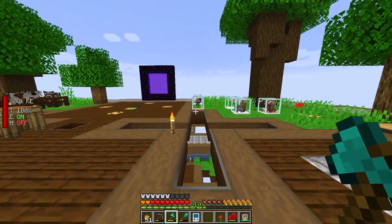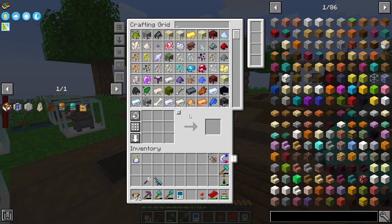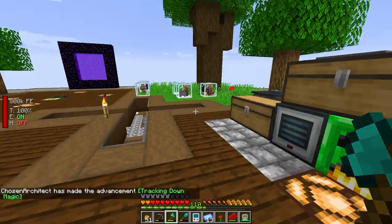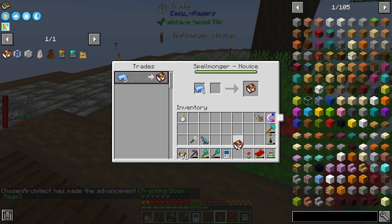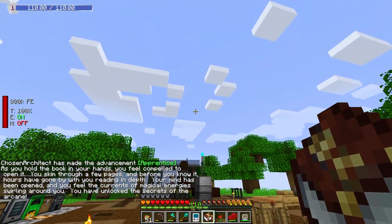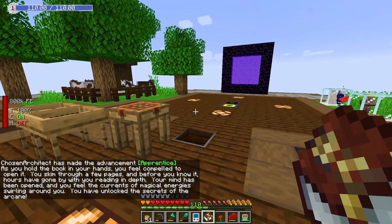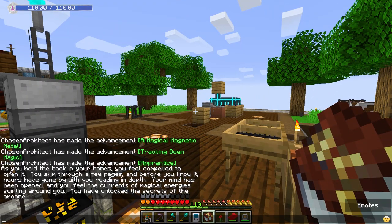And we're pretty much getting started with Mana and Artifice. This is going to be a really cool magic mod. I've kind of seen some of the rituals and stuff that you can do with this — there's some really cool things available. I'm going to learn about them once I get this book unlocked. Oh my goodness, so we now have the book. We open this. Notice we have a bar up in the top left. Opening this book — it says, as you hold a book in your hands, you feel compelled to open it.